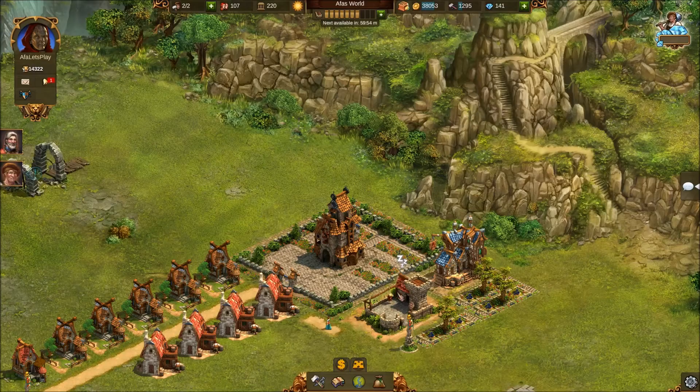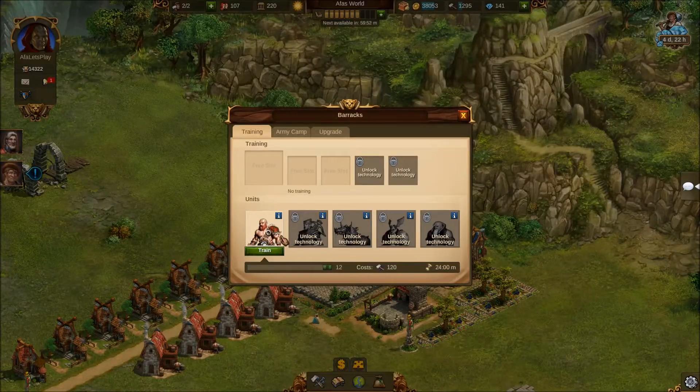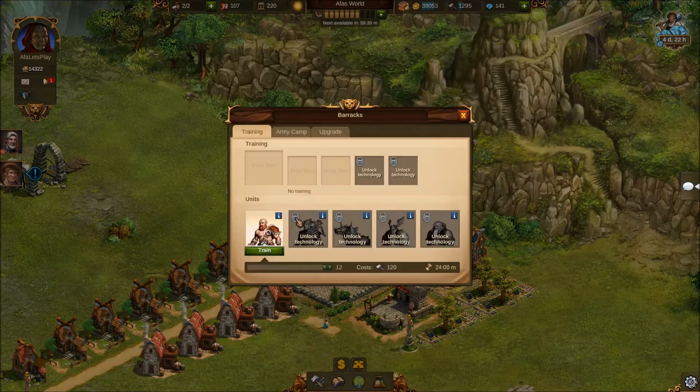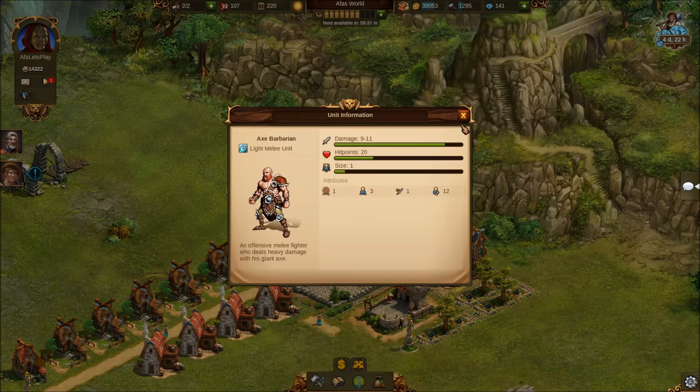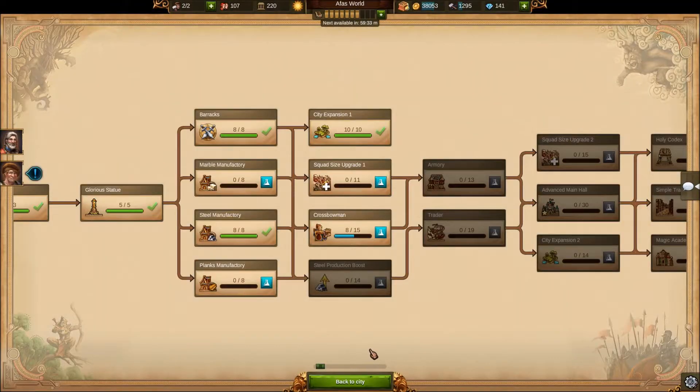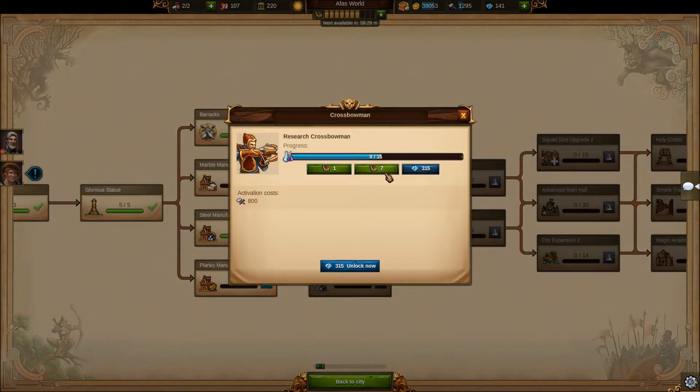As you can see, we've got a crossbow unit now available in our barracks - we currently just have axe barbarians. The crossbow is a new unit that does less damage but shoots from further away, and it also survives at range, which means it's going to be harder to kill. In an actual fight it would be a lot better when facing melee opponents, since we can outrange them and win the fights.